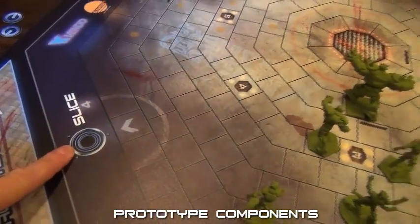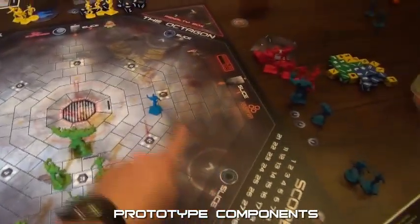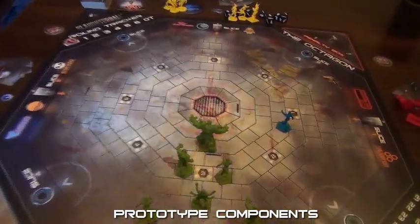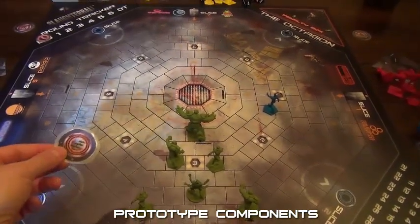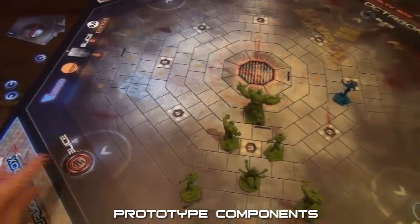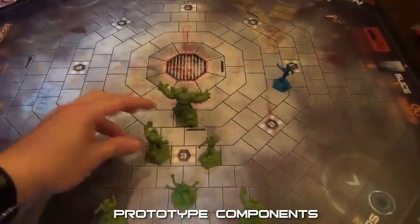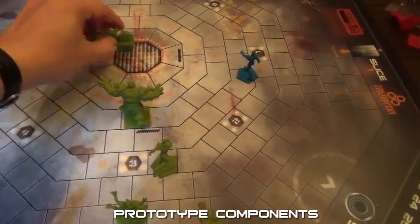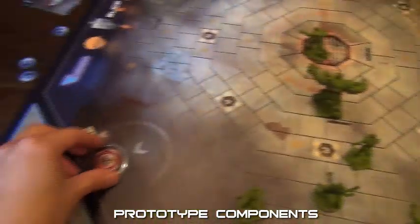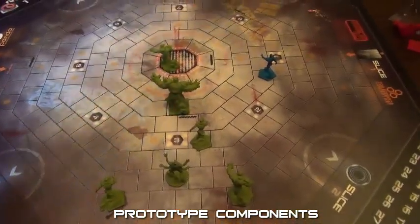Over here we've got the goals on the octagon. There are four goal spaces and then two over there. At the start of the game, you're going to put these door tokens over the goal spaces because the goals are going to be closed at the beginning of the game. They don't open until one of your players moves across the center area with the ball, and then all of the goals will be opened and any team can score in any goal.